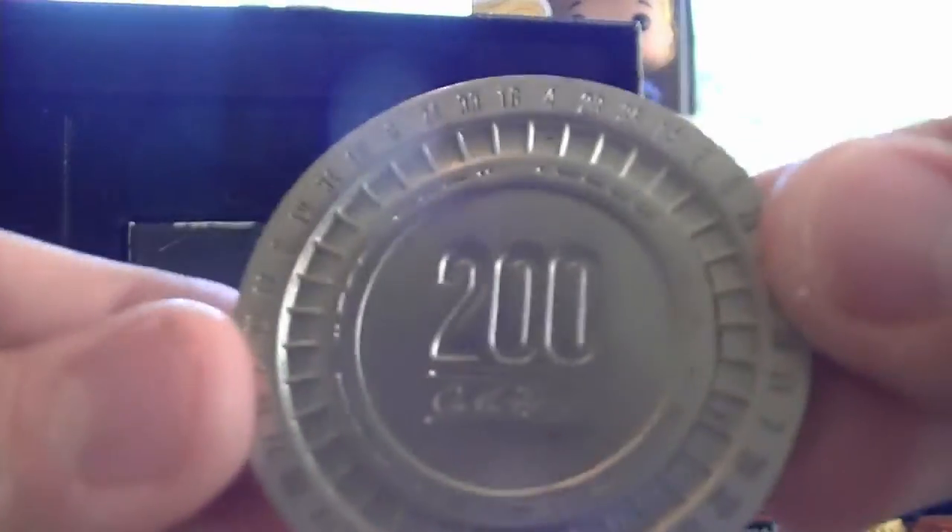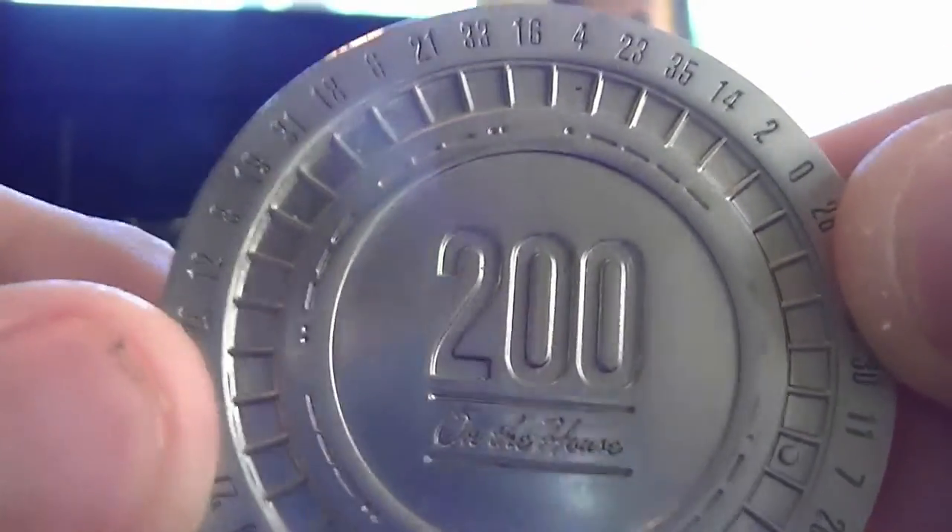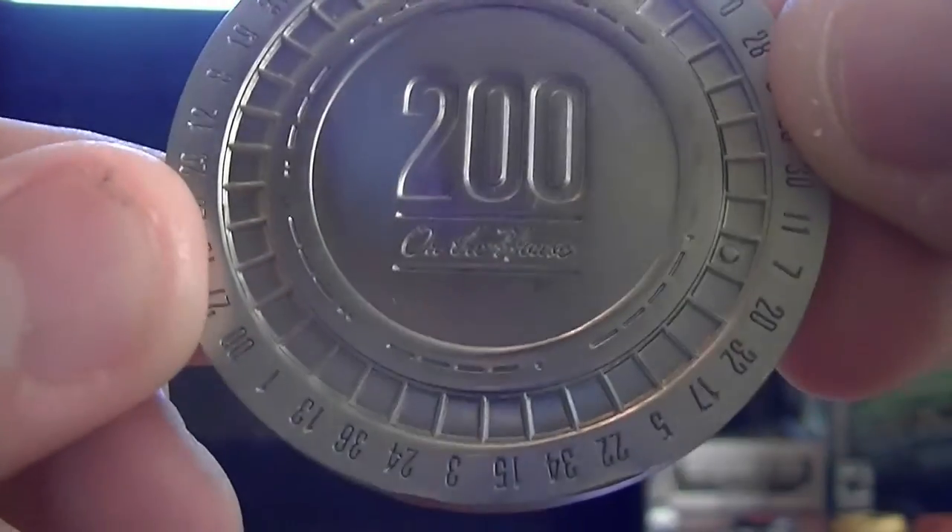Next in the box is the Platinum Chip. This is from the Lucky 38 — it's like a chip but made of metal. On the back it says '200 on the house,' like a little roulette table. Pretty cool.